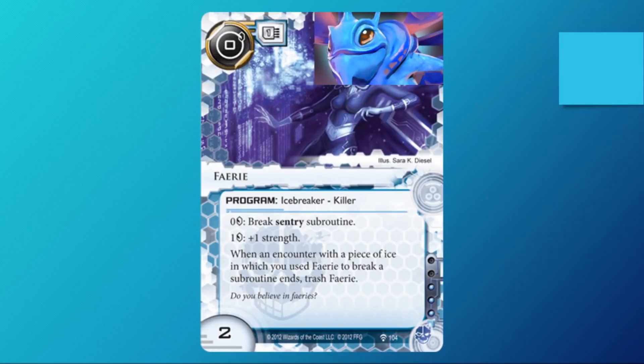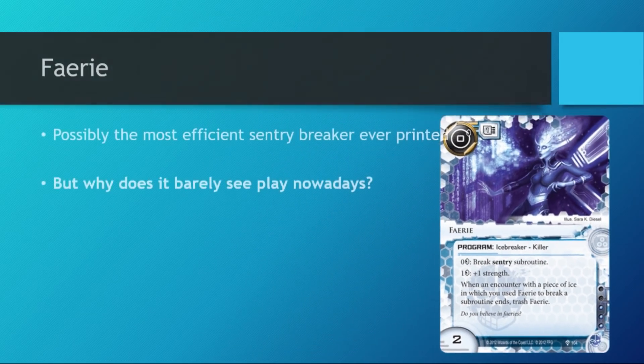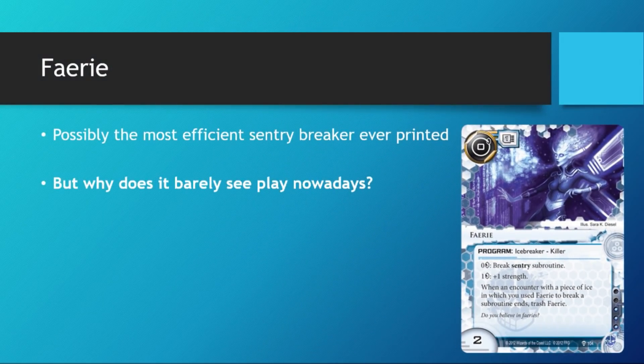This is an amazing breaker. Despite being printed in the Genesis Cycle, it has survived rotation twice — both by the Revised Core Set and by System Core 2019. So it must be a pretty good breaker. People think it's well designed enough to warrant it staying in the game. Fairy is actually not just a well designed breaker, it's also possibly the most efficient sentry breaker ever printed.